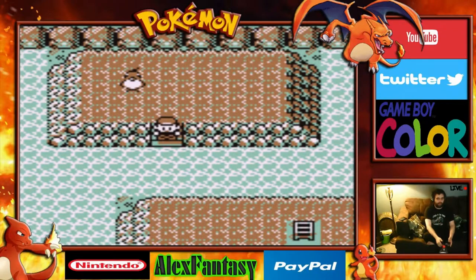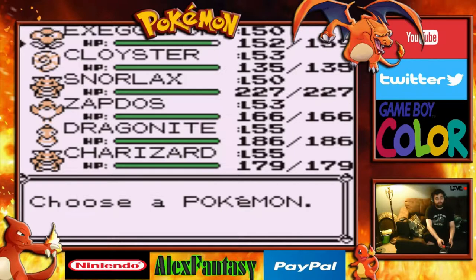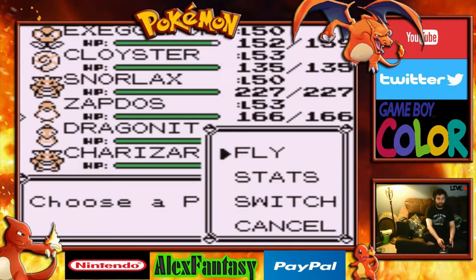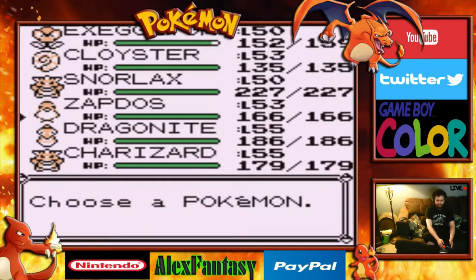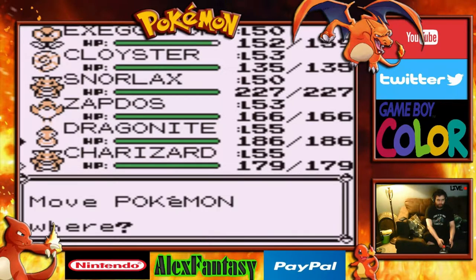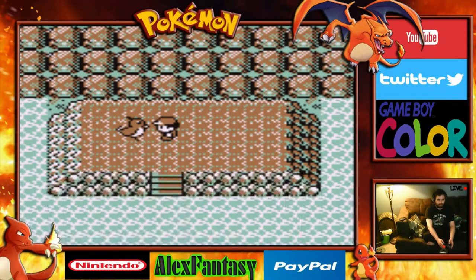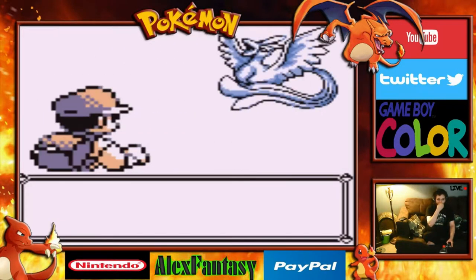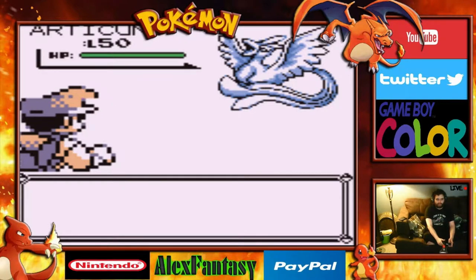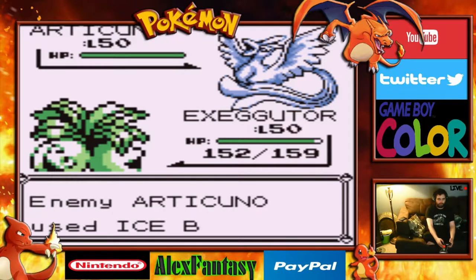Do whatever you can to make sure you've saved, because this is probably the hardest one you can capture. It is not easy to beat and get it low enough. It is an ice Pokemon, so it's going to have ice moves. We'll keep our Exeggutor out. It is Articuno — a level 50 Articuno, the second of the legendary birds.